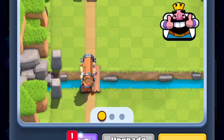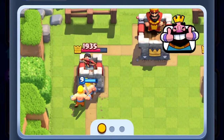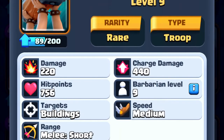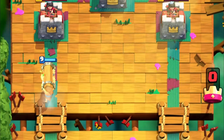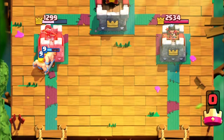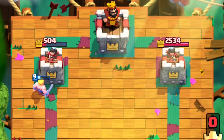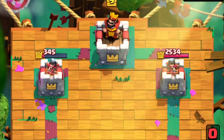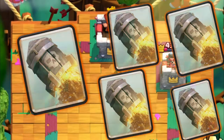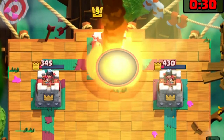The Battle Ram is a rare 4 elixir card. When placed down it targets buildings, then releases the barbarians once it has connected to a building. At tournament standard the Battle Ram has 756 hit points plus 555 from the two barbarians, meaning it takes 18 exact hits from the princess tower. If left alone, this card will do 2,189 hit points to the tower — that's the equivalent of five total rockets shot at the tower. So this card, only costing 4 elixir, is a heavy hitter if left ignored.